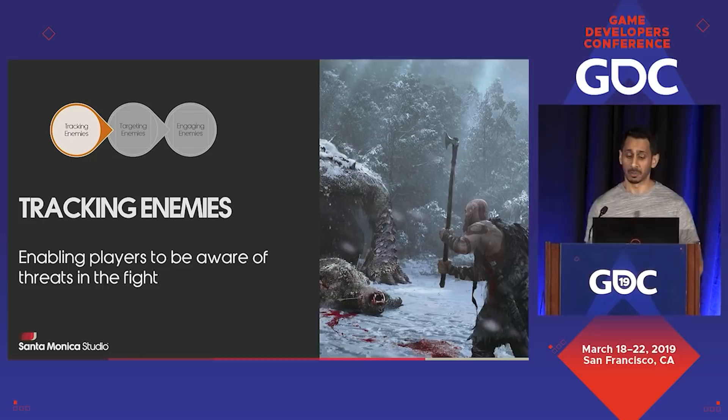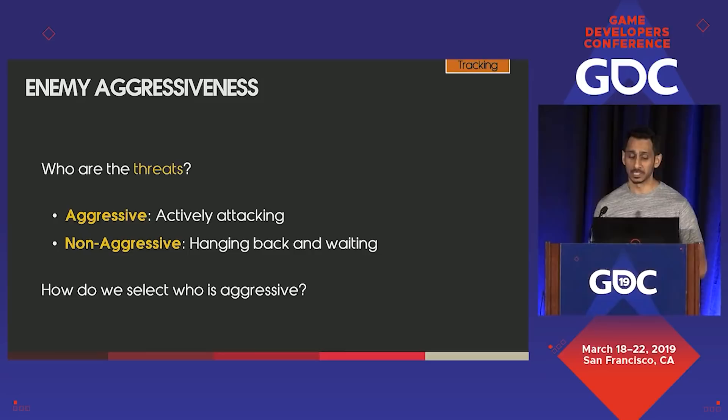Let's start with tracking enemies — everything related to enabling players to be aware of threats in the fight. In order to track enemies, the player has to have an idea of who the active threats are. You could be fighting eight enemies at a time, but which group should you really be paying the closest attention to? Aggressiveness affects how enemies will behave and where they will position themselves. Our enemies can be either aggressive or non-aggressive in a fight. Think of it kind of like a scene in a kung fu movie: aggressive enemies are those who are actively trying to attack the player in the front, while non-aggressive enemies hang around in the back and wait to become aggressive.